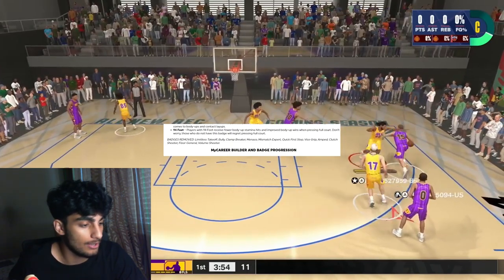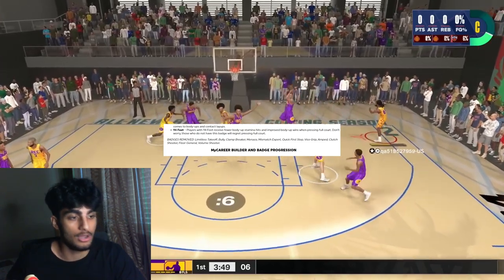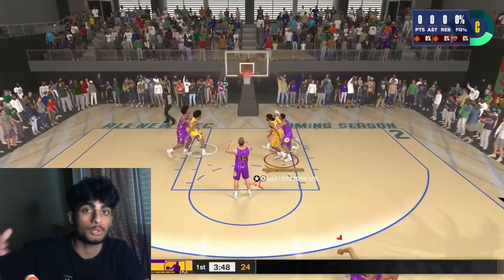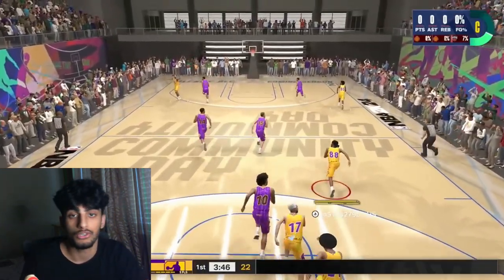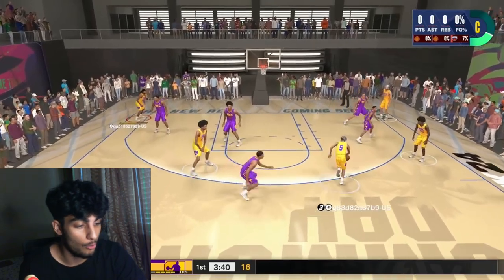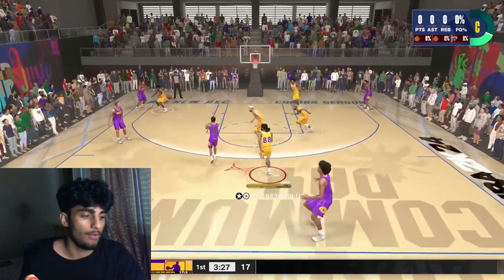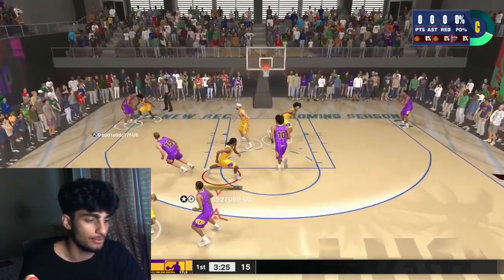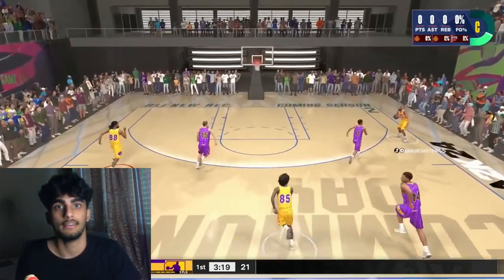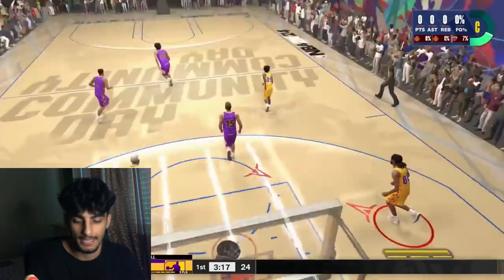Also removed: Vice Grip, Amped, Clutch Shooter, Floor General, and Volume Shooter. A lot of the big badges that mattered have been split into multiple new badges. For example, Quick First Step has been replaced by Blow By and Big Driver, and Bully has been merged with Clamp Breaker and replaced by Bulldozer. This is actually a good thing because now the badges are build- and height-specific, so there won't be demigod builds dominating one week into the game.